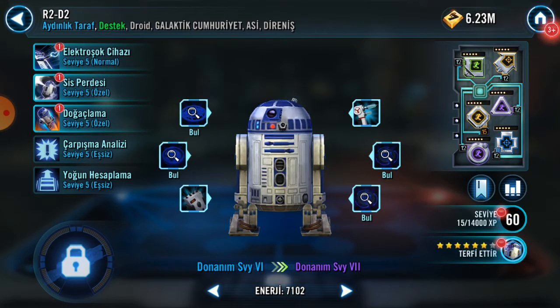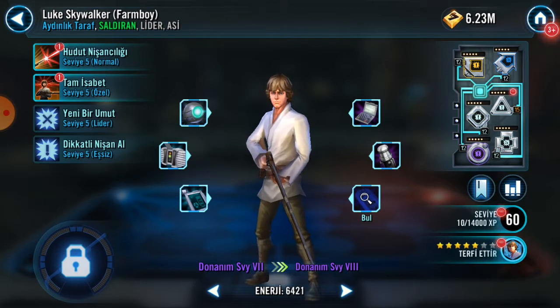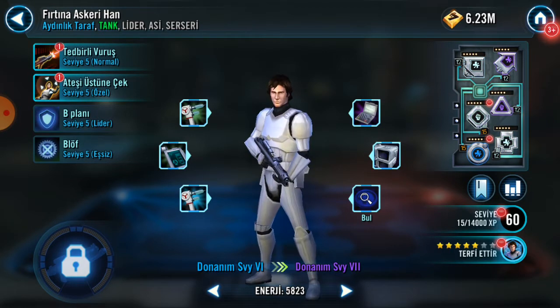Are they banned? Kenobi? They are. R2: Speed, Potency mod, Loop, Crit Damage, and Crit Chance. Layout — same deal: Harm, Tenacity, and Health.